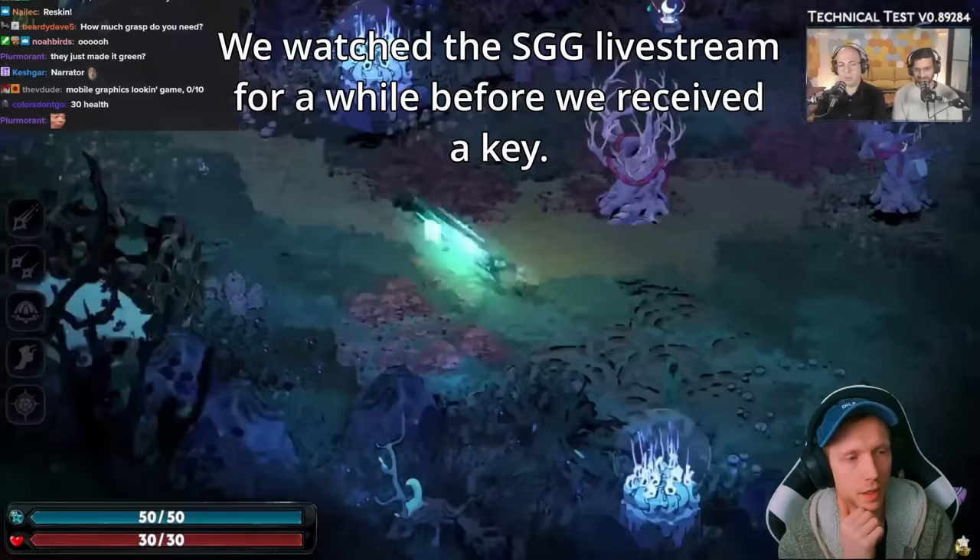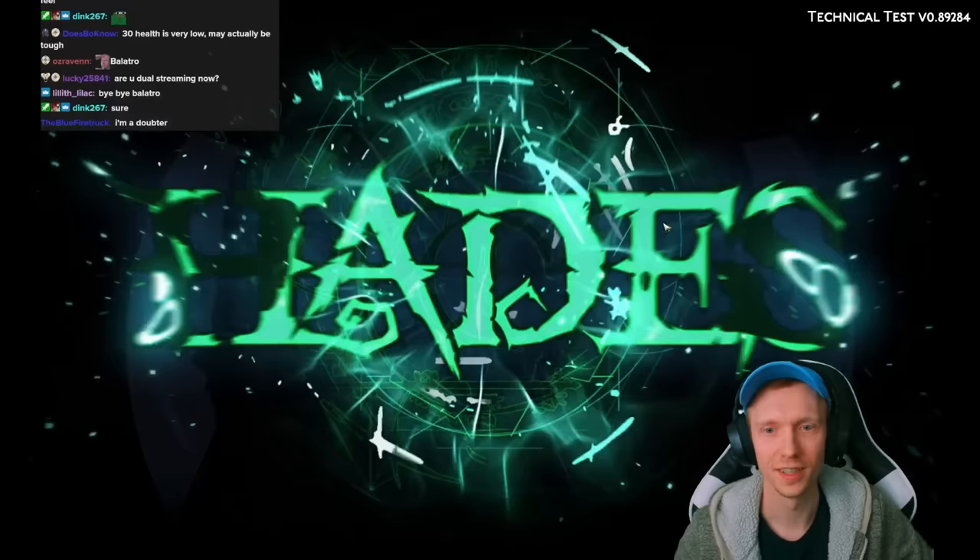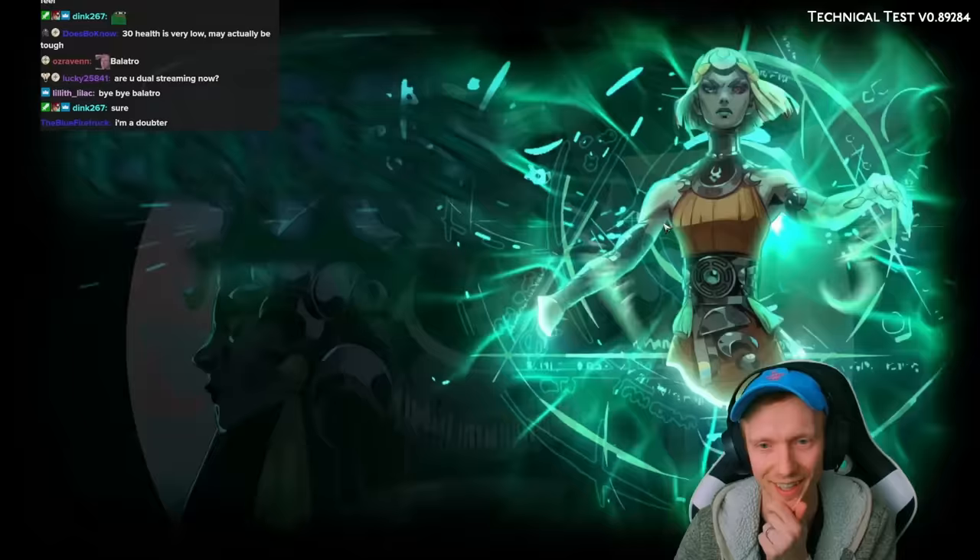Hades 2 features an all-new protagonist. This is Melinoe, the princess of the underworld. Hades 2 is a direct sequel to the original game, but just like the original game, requires no prior knowledge of anything — no prior knowledge of Greek myth.